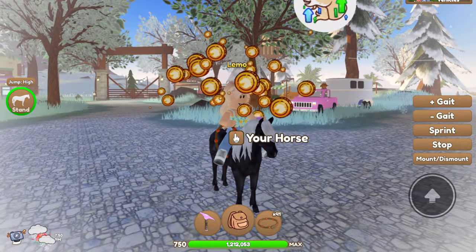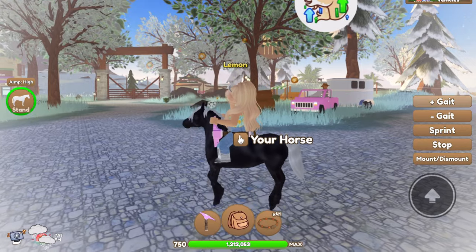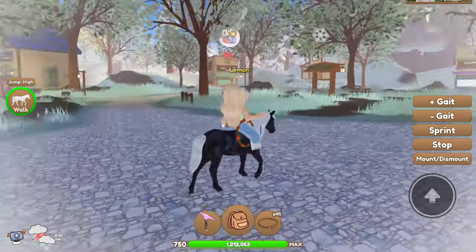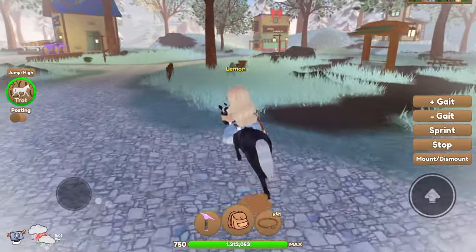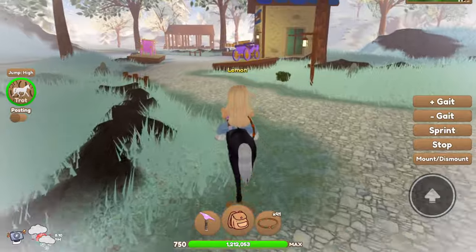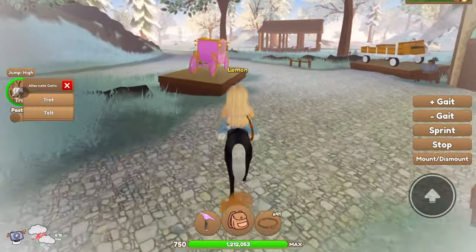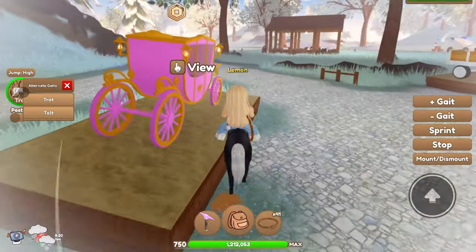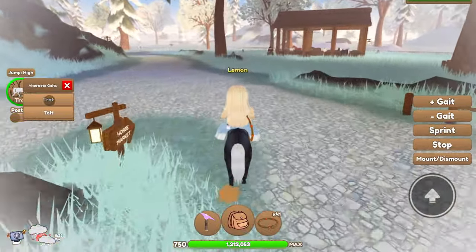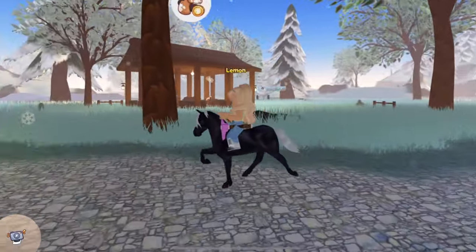Next up, I'm going to be showing you guys how you can do their new gaits. When you do a gait, select the trotting gait and you can access their special gait, Tolt. You click the trot gait on the side over here, click this, and you can have an alternate gait — so you can do the trot or the Tolt. If we go ahead and do the Tolt, this is what it looks like.